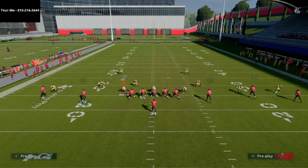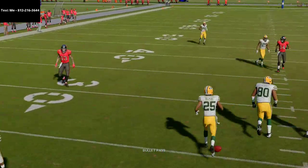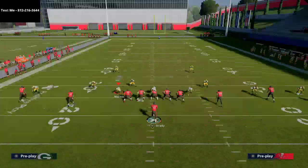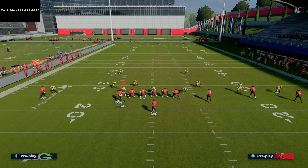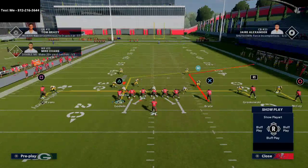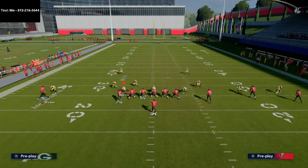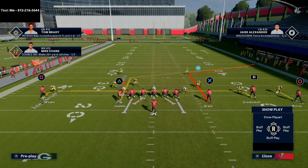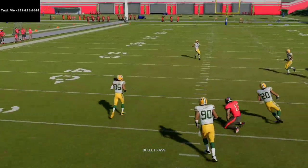What you notice about these in routes is they do a really good job at getting separation against man coverage. When you motion Godwin in, it gets him unbumpable. Cameron Brate is typically unbumpable because they can't always run nickel. I'm in dollar 3-6 right now, so they can press Gronk, but in a nickel formation they wouldn't be able to press him either, giving you another unbumpable player.